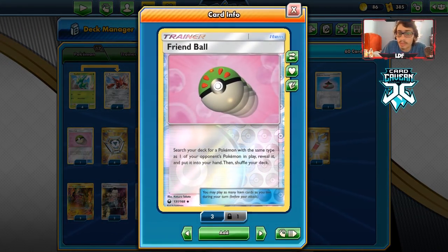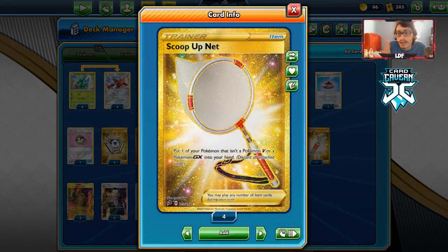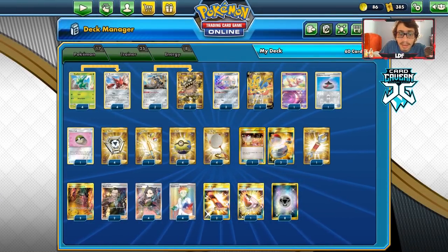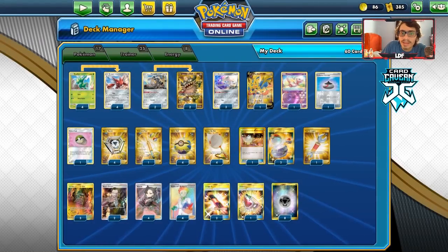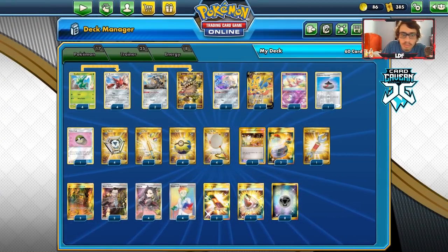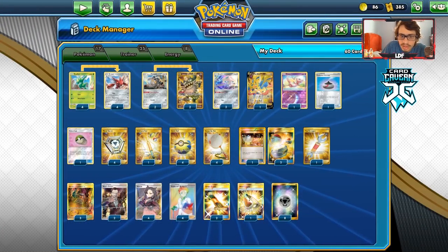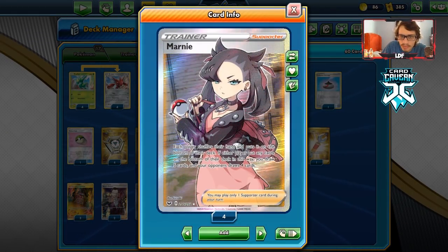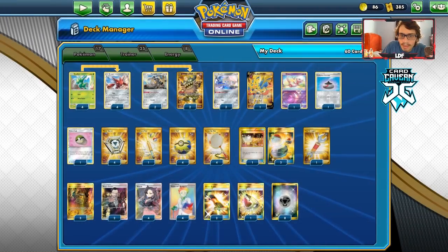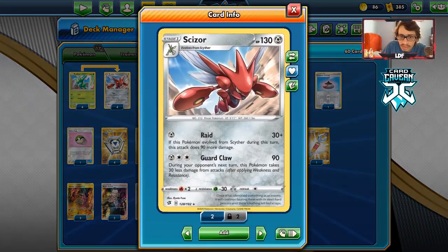Friend Ball is really good with Metal types since everyone plays Jirachi and even Zacian. Four Metal Saucer — when you use Scoop Up Net you discard the energy, so Metal Saucer gets it back. We have Ordinary Rod, three Switch — mainly for Zacian. One Tool Scrapper to help do more damage. Three Shrine of Punishment, two Boss's Orders, four Marnie, four Professor's Research. I prefer Marnie because it's a bit more disruptive. Two Escape Boards, one Metal Goggles, and eight Basic Metal energy. That's the Scizor deck — let's go try it in PTCGO.